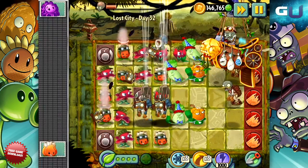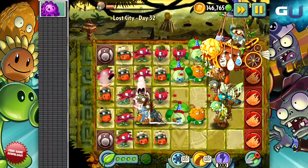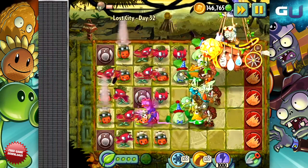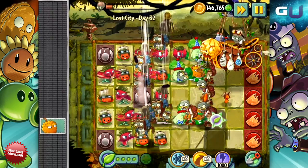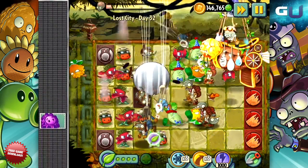The Stalia stun also makes Zomboss especially vulnerable to Bonk Choy and Endurian combos. If you place an Endurian and Bonk Choy just right and Zomboss parks his ship above them, they will both pile on the damage at the same time. And if you combine that with the Stalia's effect and plant food, Zomboss is going to take a ton of damage.